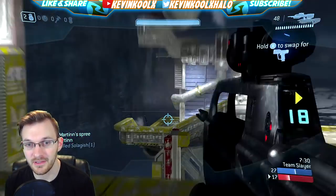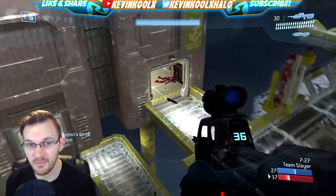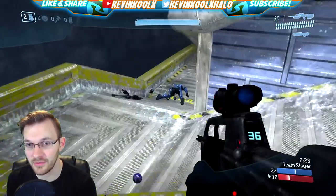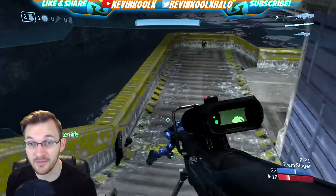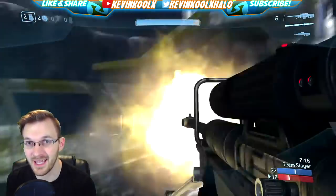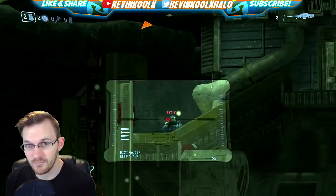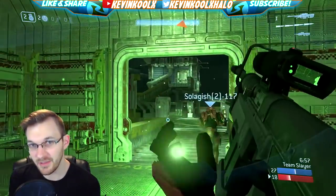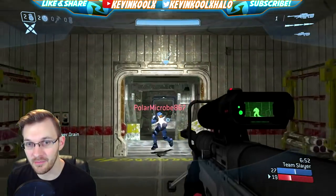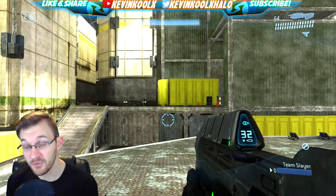You can see my reticle isn't necessarily on him but I still get the headshots because you have to predict motion properly in Halo 3. That just comes down to practice and getting a feel for what projectile weaponry is like. Generally, if a guy is moving left or right, you just want to aim a little bit ahead of the character — or maybe a little behind depending on the situation — to get the proper kill.